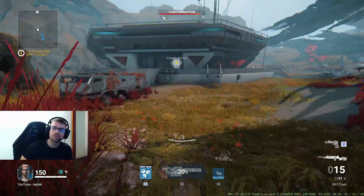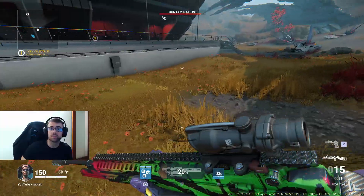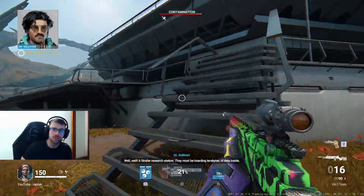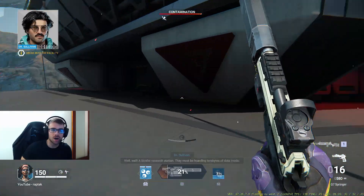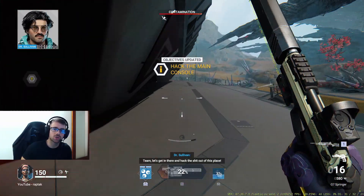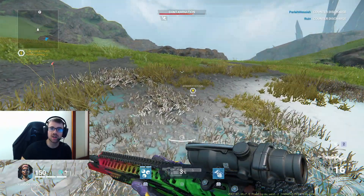It seems that bhopping allows you to maintain whatever speed you were at when you started bhopping. For example, if you're running it'll maintain that speed. If you slide and on the speed boost of the slide you start bhopping, you'll maintain that speed boost. And if you're sprinting with Strix and you start bhopping, you maintain the sprint speed, which is why you go so fast.